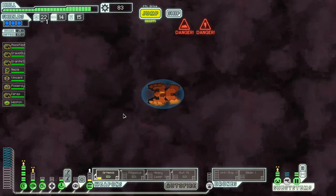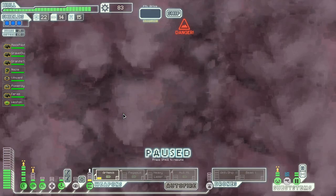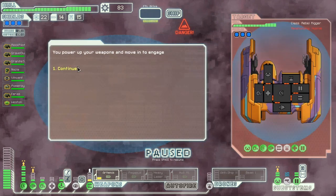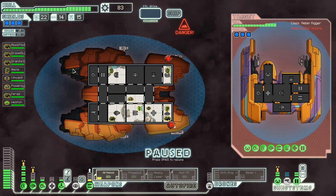There is a store over there, so that's good to know. We'll stay in the Nebula because it slows down the Rebels. A pirate ship arrives shortly after me — judging by the fact they're attempting to avoid beacons, they're smugglers. Let's attack the pirate. He's got Beam Drones and a Halberd Beam, but there's not going to be much I can do against that directly.